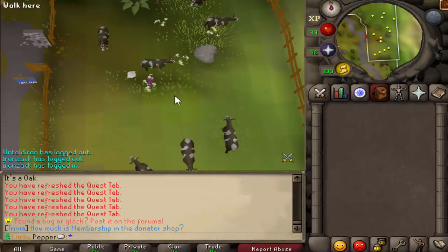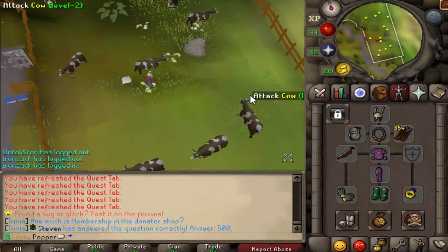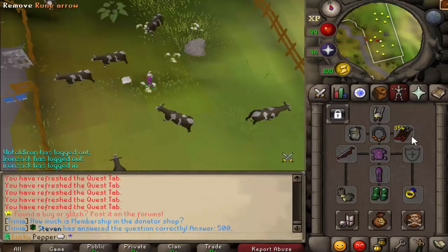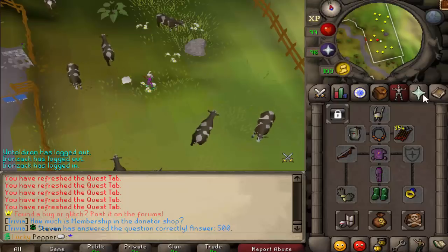In terms of gear you don't really need anything — it's freaking cows. People want more low-level guides, so I'm trying to create more starter guides because that's what people want. All of my gear is completely interchangeable; you can make a new account right now and kill these as a level 3. I chose range just because it's quick, and you could use darts for even a little bit faster, but the gear really doesn't matter.